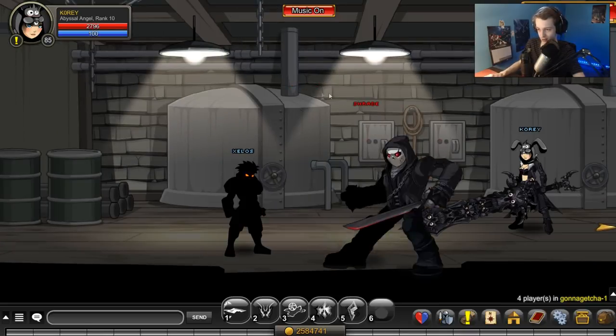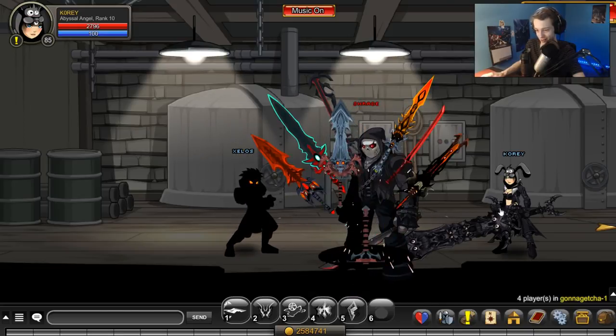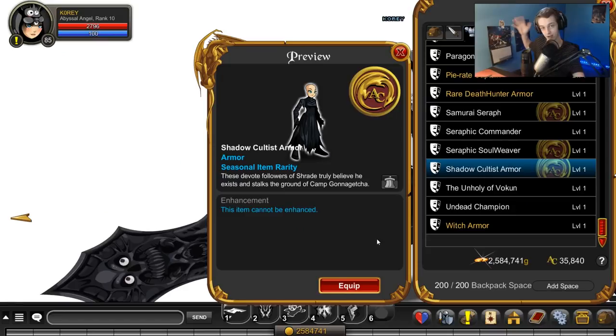If you run all the way to the end, Charade — however you say it — is right here. That's the boss. He has the drops. Let me go over them really quick.